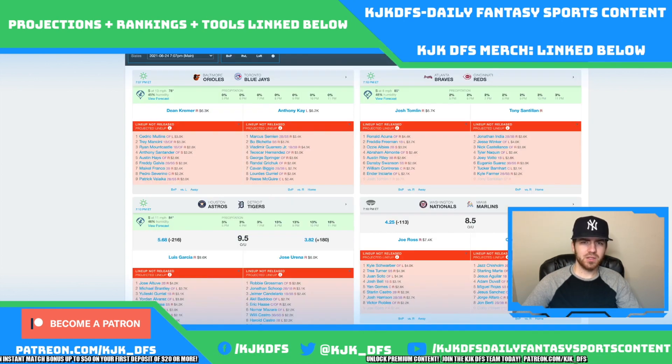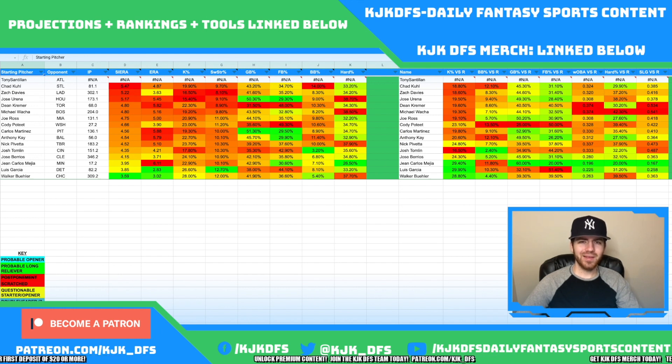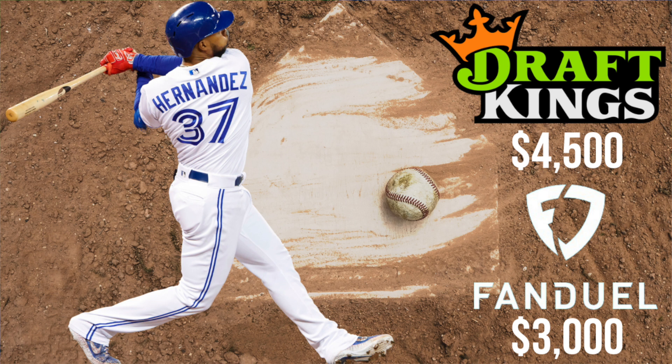Before I let you guys go, I've got my home run call of the day. My home run call today is Teoscar Hernandez taking on Dean Kremer. We mentioned Kremer's hard contact issues and giving up a lot of home runs. He has a .534 slugging given up to righties, a .374 wOBA, 40.5% fly ball rate, and only a 19.6% K rate against right-handed hitters. Kremer is very reliant on a 93 mph fastball — 50% of the time — and Hernandez features a .341 ISO with a .390 wOBA against that pitch. The secondary curveball is also something Hernandez crushes: a .389 ISO with a .379 wOBA. Love this spot for Teoscar Hernandez — get him in your lineups, he is my home run call of the day.